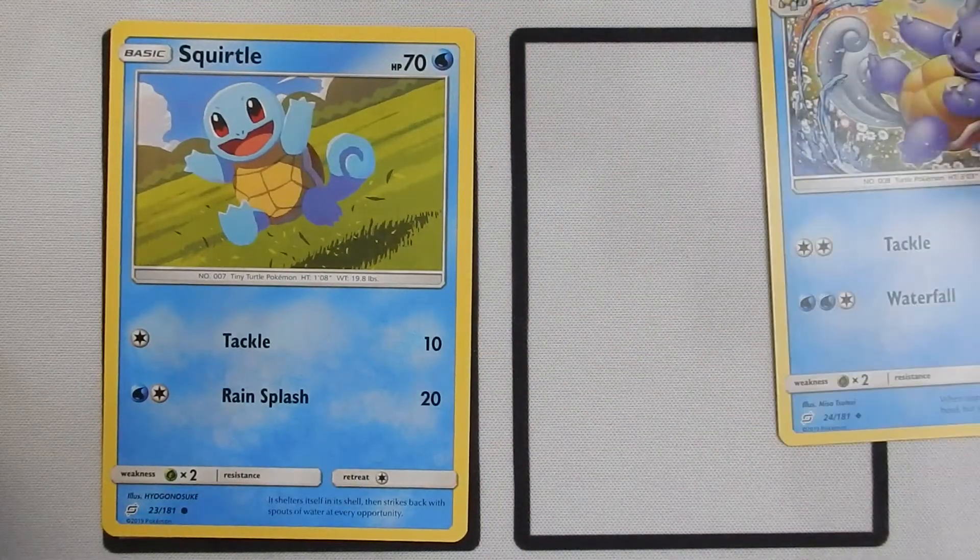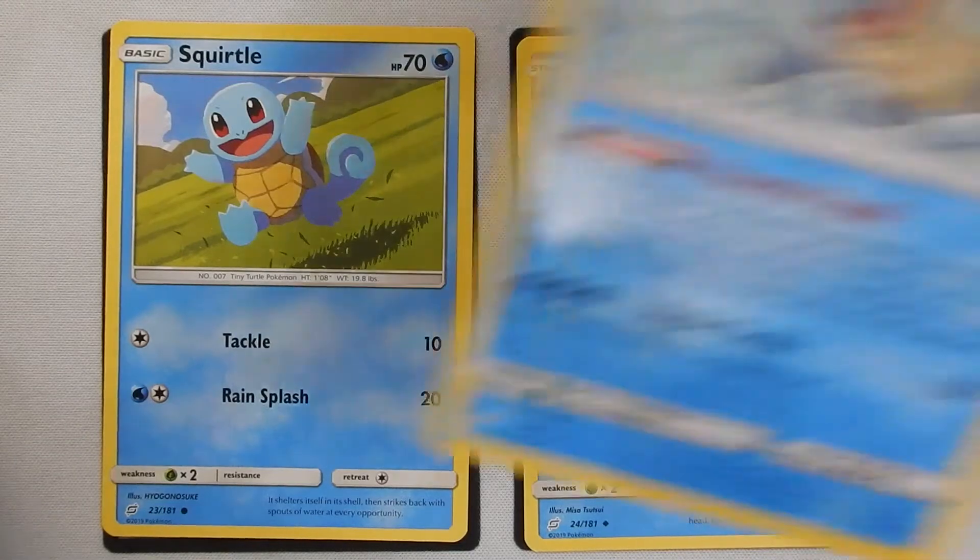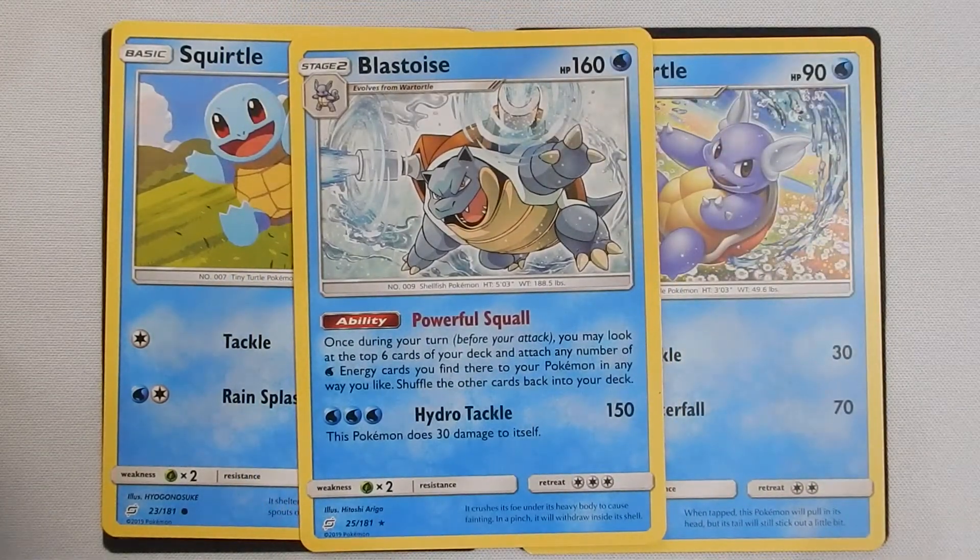For power, we really only have one option, and that's the Squirtle, Wartortle, Blastoise line. Squirtle and Wartortle are not very good, but Blastoise is pretty good — 160 health, and it has a really nice ability called Powerful Squall. Once during your turn, you may look at the top six cards of your deck and attach any number of Water Energy cards you find there to your Pokémon in any way you like. That really allows you to flesh out your bench. Hydro Tackle is a three-energy attack that does 150 damage, which is fairly impressive. However, you do have to do 30 damage to yourself, which negates the nice health you have — so you kind of end up killing yourself in a way.